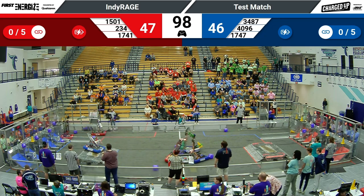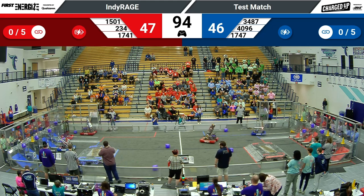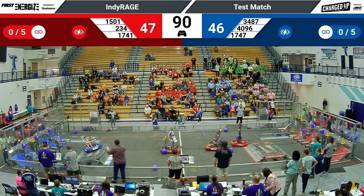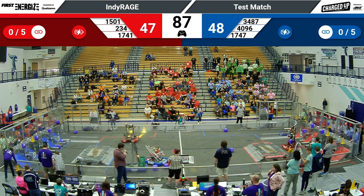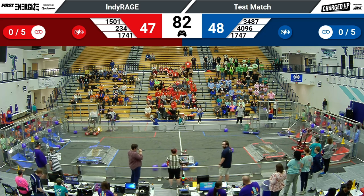Blue Alliance trailing by one point. Red Pride Robotics has a cube in their grasp — they dropped it into the bottom node. Their partner, 17-47, also scoring a node for Blue.